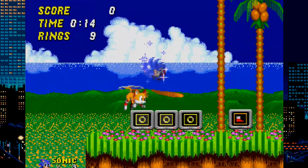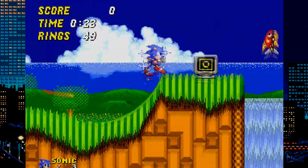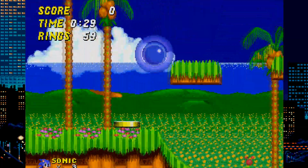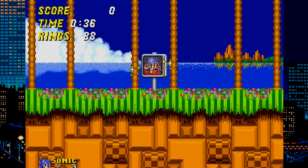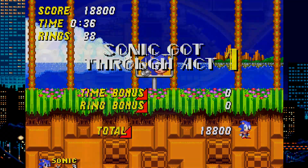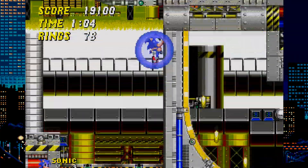The next hack is called Sonic 2 Easy Mode and it is made by DN4K. This hack does exactly what it says — it makes the game noticeably easier. The stages have platforms to help you reach difficult areas. Hazards have been removed, like spikes and some areas that will have you fall into pits. Some other objects are also removed, like that spring at the end of Emerald Hill Act 1.